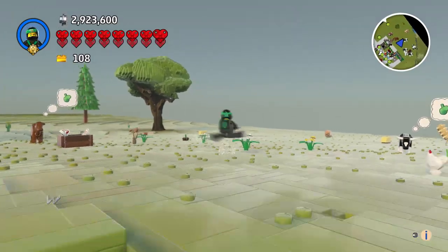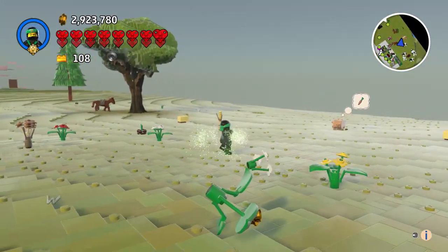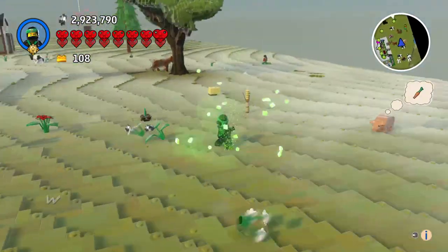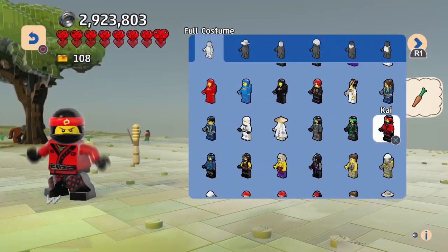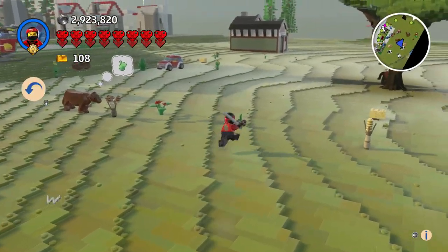Let's switch to Lloyd here. Lloyd is one of the more popular ones — he's sort of the leader. He has some really quick moves, I like that. And then we have Kai.